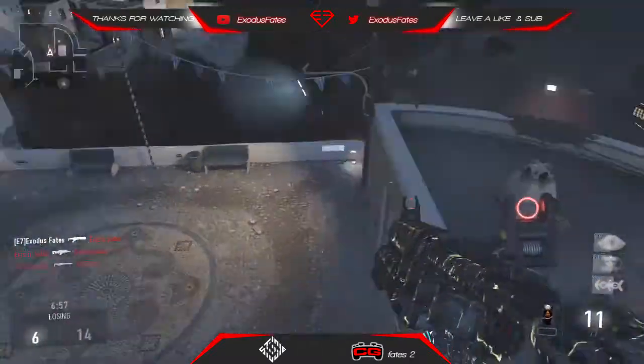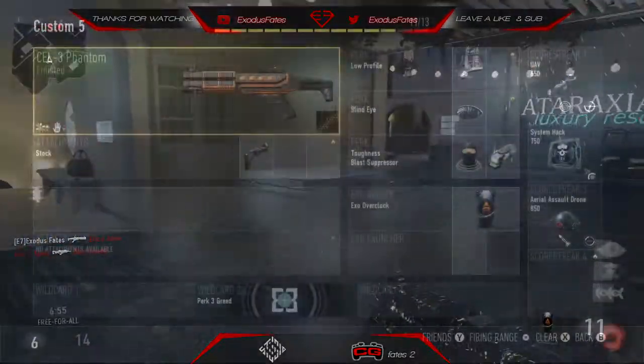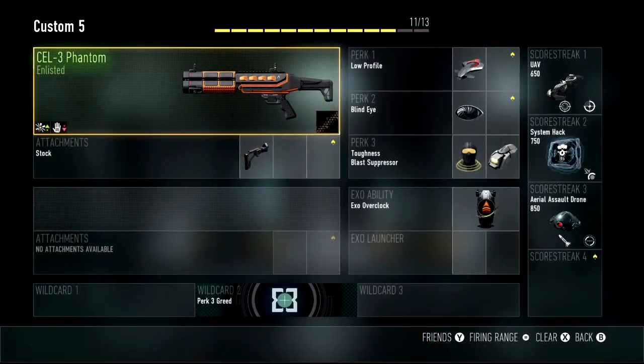As you can see on screen here, we got the gun itself — the CEL-3, or the Cauterizer, whatever you guys want to call it. I have stock on it for right now. I don't have all the attachments unlocked, but once I get them unlocked, I prefer you put on the advanced rifle scope and a quick draw. It's pretty good. You can move around, sway back and forth. You've also got low profile to stay off the UAV minimap.